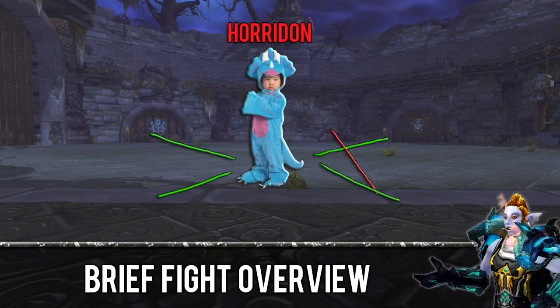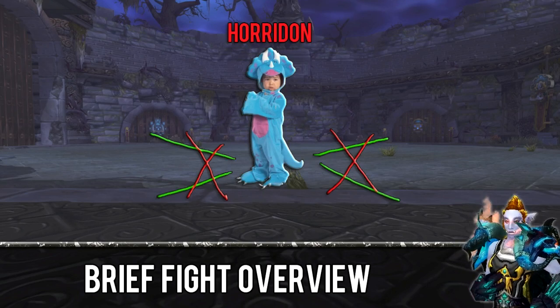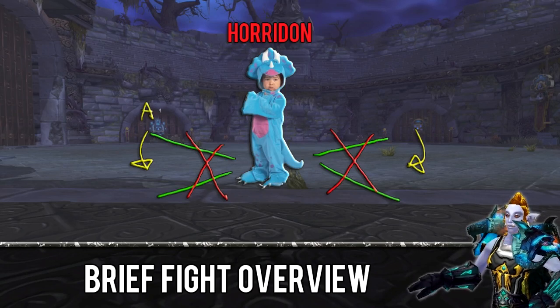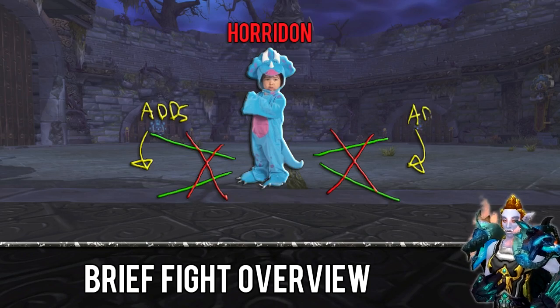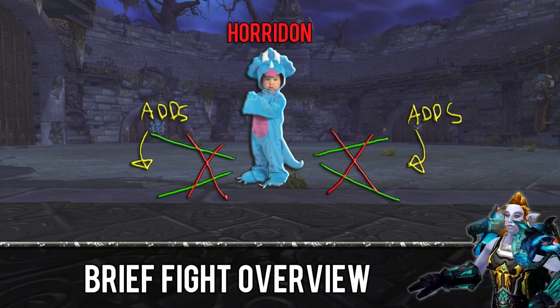Here's how the fight works. Horridon is a gigantic dinosaur with hardly any mechanics. He has an attack where he sweeps both his face and tail at the same time — essentially a two-way cleave attack — so if you're melee, just hang around near his ribcage and you'll be fine. Be aware that the boss will randomly charge at a player, requiring your group to reposition quickly. The attack is indicated by a large red circle just before it happens.